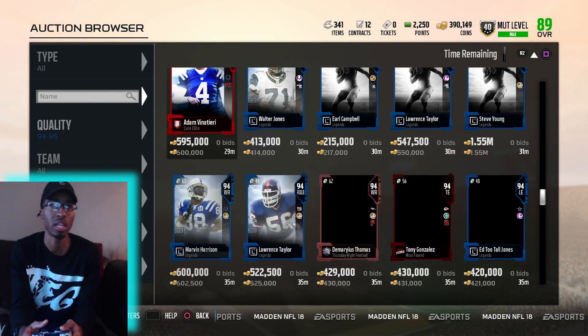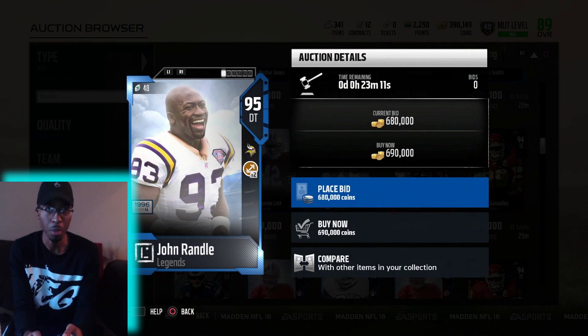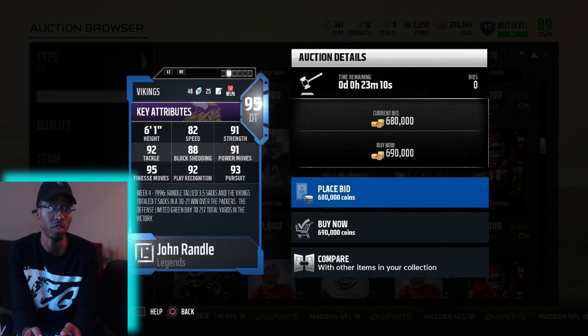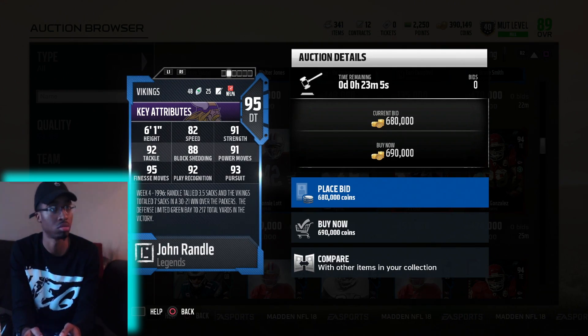Looking at the legends available this week — it's Randall. John Randall. Pretty good card. His finesse move is amazing. Look at that finesse move, man.